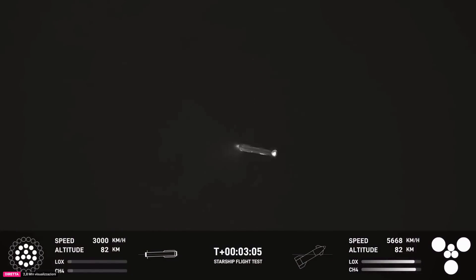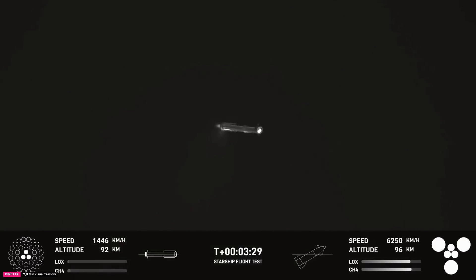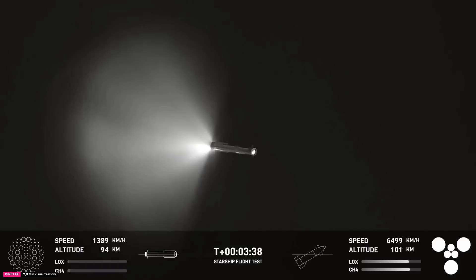From our view here, great views of planet Earth behind that Super Heavy booster. Right now it is performing the boost back burn. Ship chamber pressure phenomenal, telling us the pressures inside the ship are good — that is the second stage, the upper portion of the vehicle. Super Heavy is currently in its boost back burn, which lasts just a little over a minute. Approximately 30 seconds left. We've had shutdown of that boost back burn.